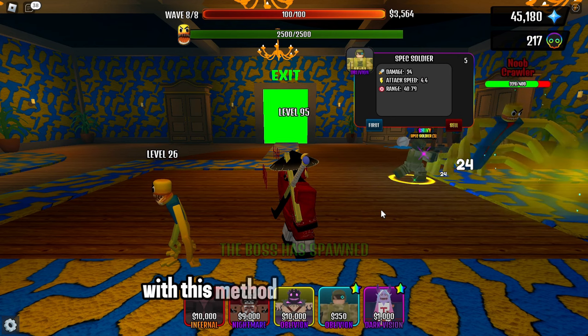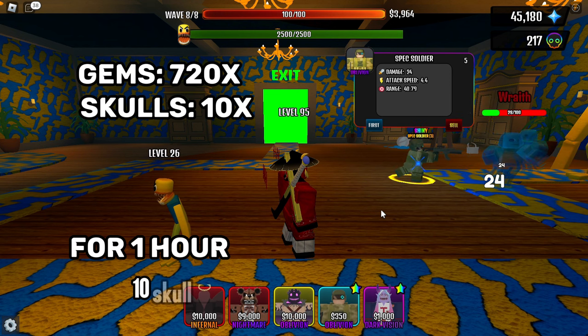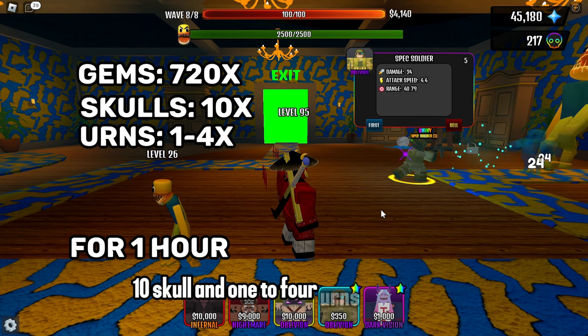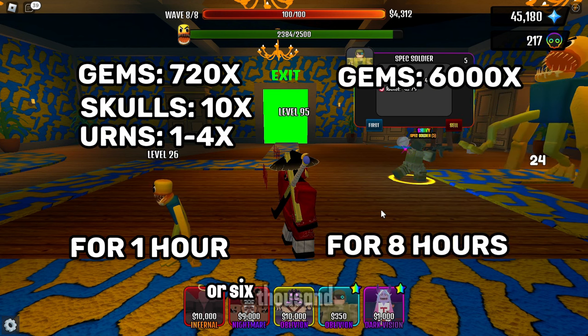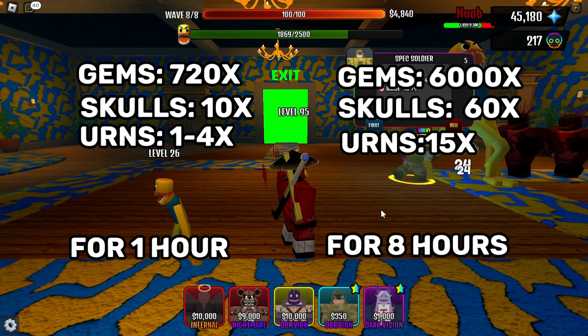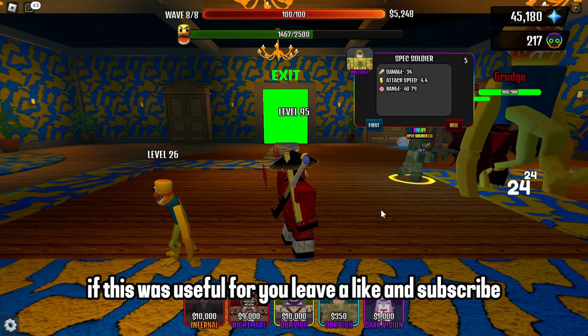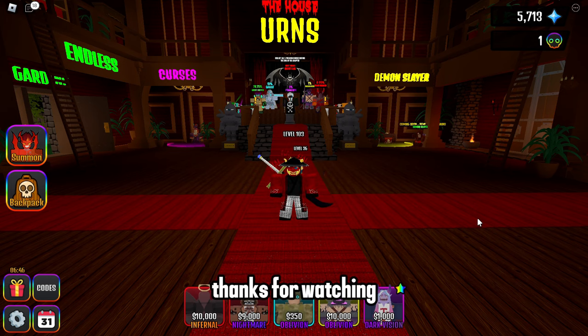With this method, you can get 720 gems, 10 skulls, and 1 to 4 urns per hour, or 6,000 gems, 50 to 60 skulls, and about 15 urns for a night. If this was useful for you, leave a like and subscribe. Thanks for watching.